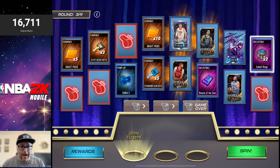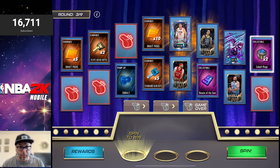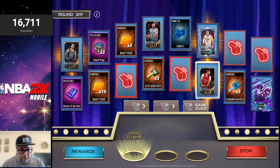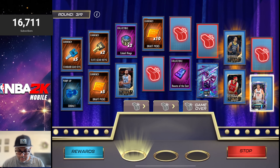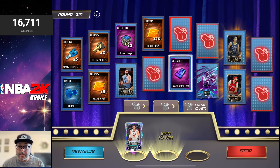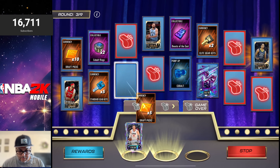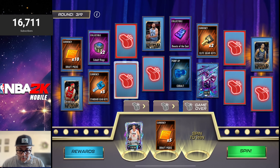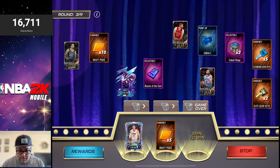We see some theme cards being added in now — there's a Jalen Suggs, so the reward pool is getting better. I wouldn't mind getting that Jalen Suggs; I don't have that card. We got Blake Griffin instead — congratulations on the retirement. Blake has so many crazy highlights, and if you don't know, definitely look him up on YouTube after you watch this video.